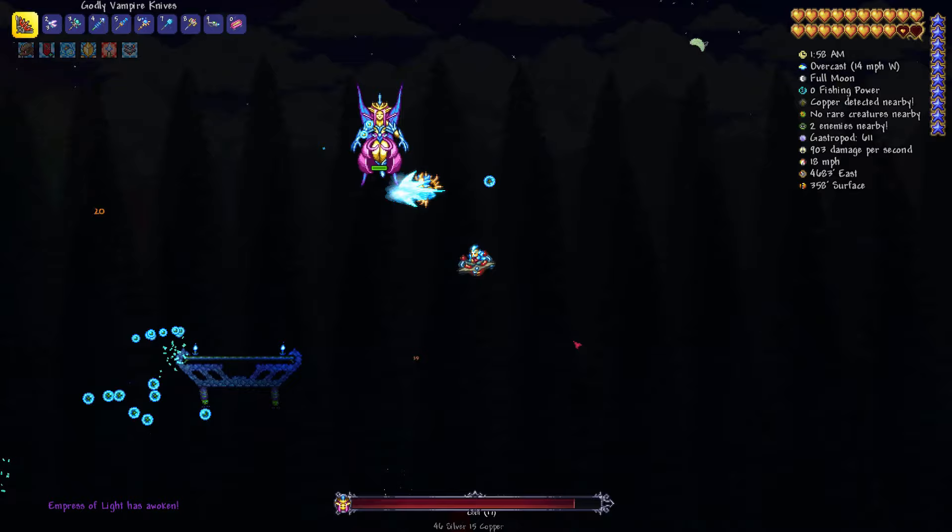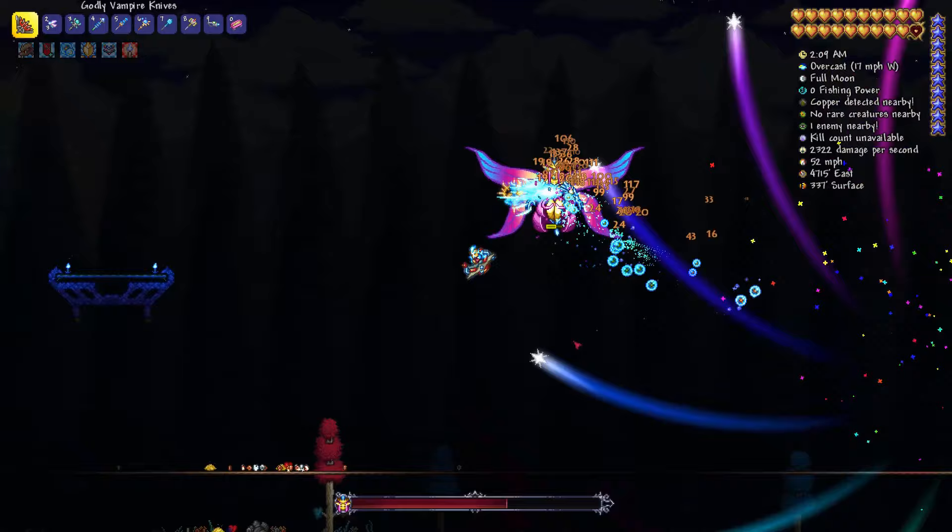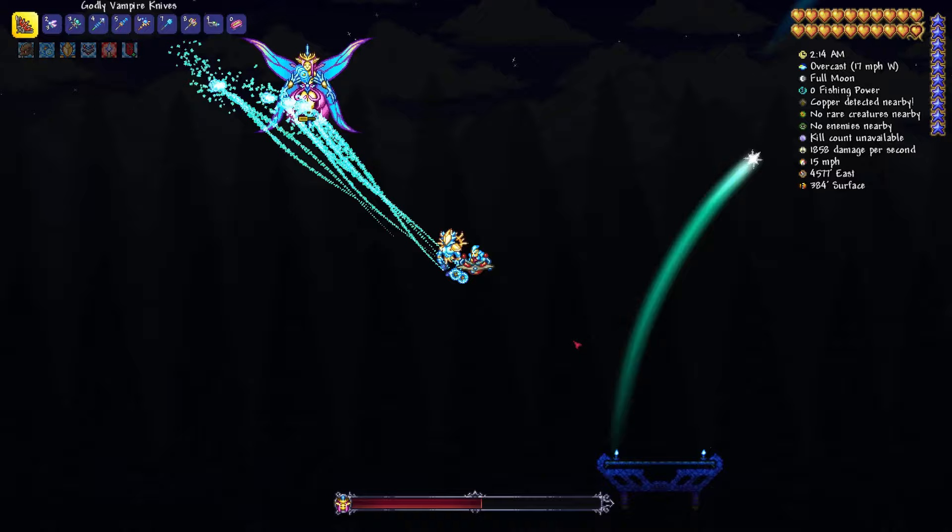You can spawn the Empress of Light even during the day by releasing and killing prismatic lacewings, but that can have some very negative results if unprepared. The Empress of Light boss is a fast-moving bullet hell type boss fight, which has a preset pattern of attacks which never change.